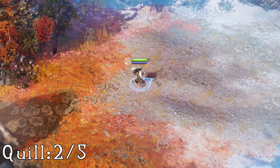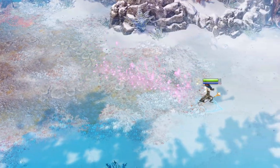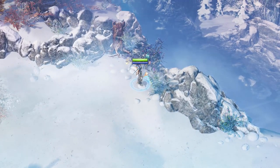For the second quill, just after you pass over the covered wooden bridge, walk to the edge of the arena, just before the path where the ice beetles attack you. Go straight up to the top of the screen into the thorn bushes and your quill will be in there.